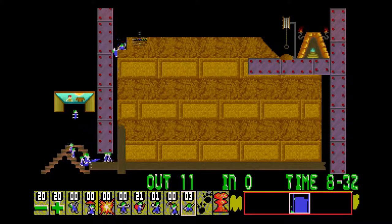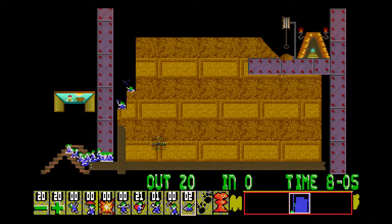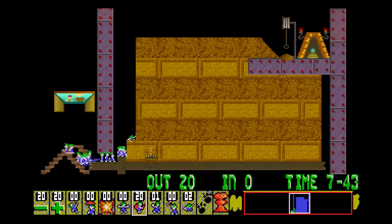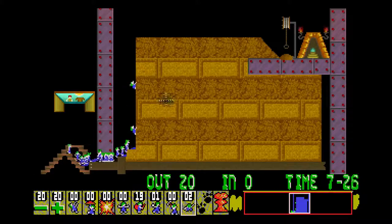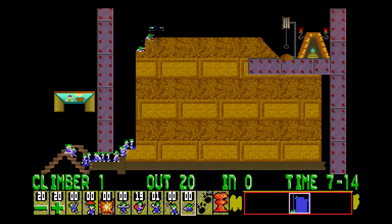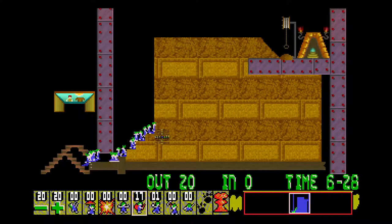What I think is the idea here — at least I hope it works — is that we are meant to dig down the side of this to create a space that the lemmings can build up through. I certainly don't see any other way this level could be done. So with that done, let's start building up.